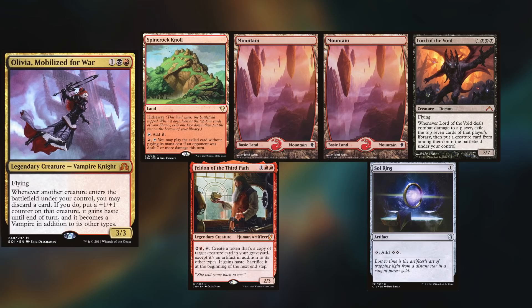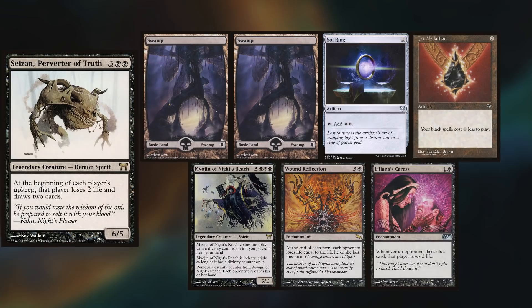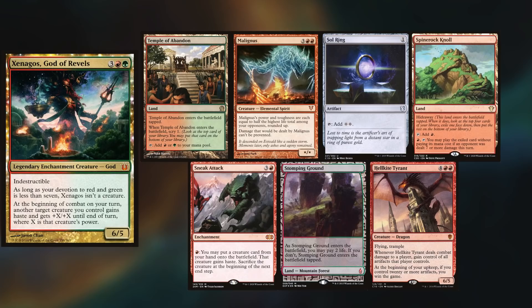Mike is playing his Olivia deck, keeping a Spine Rock Knoll, two Mountains, Lord of the Void, Felden, and a Sol Ring. Matt is playing his fan-favorite Sizen deck, keeping two Swamps, Sol Ring, Jet Medallion, Miojin, Wound Reflection, and Liliana's Caress.